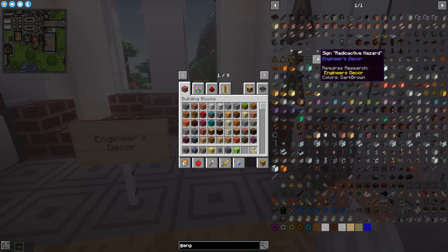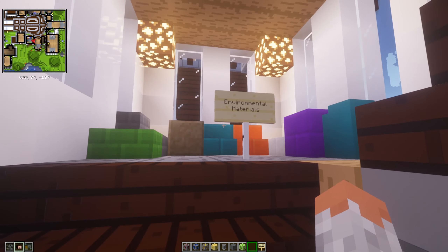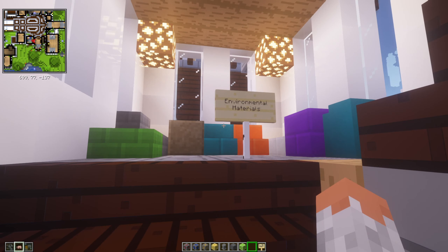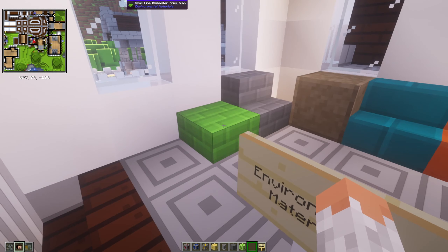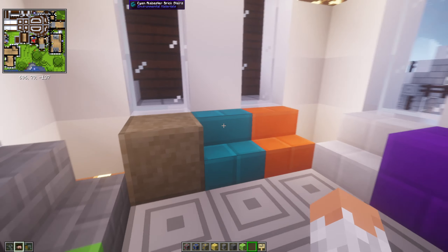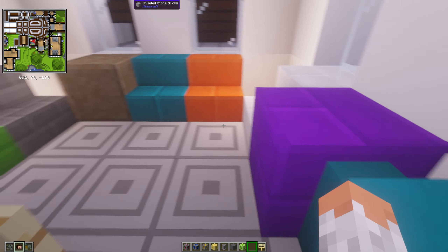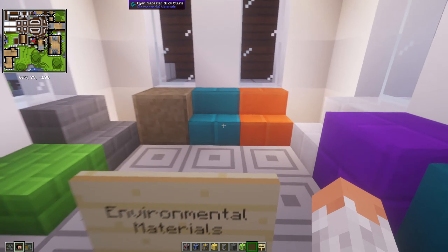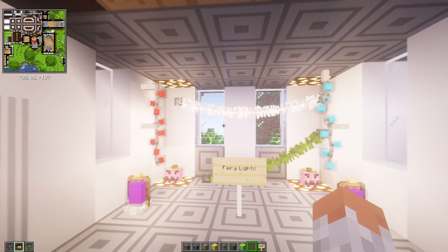Engineistic Decor basically helps you design a kind of engineering, technical, or mechanical construction site aesthetic. Then we have Environmental Materials, which adds new materials for a new energy system — stuff that's nice for an environmental theme. Quite cool and enjoyable.